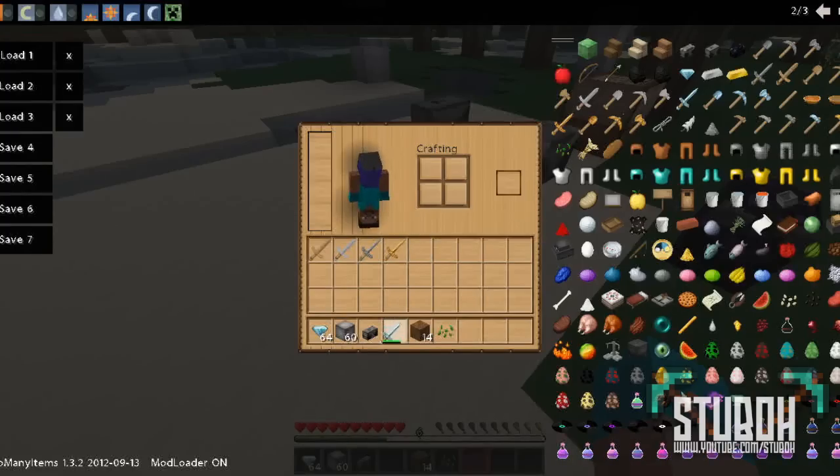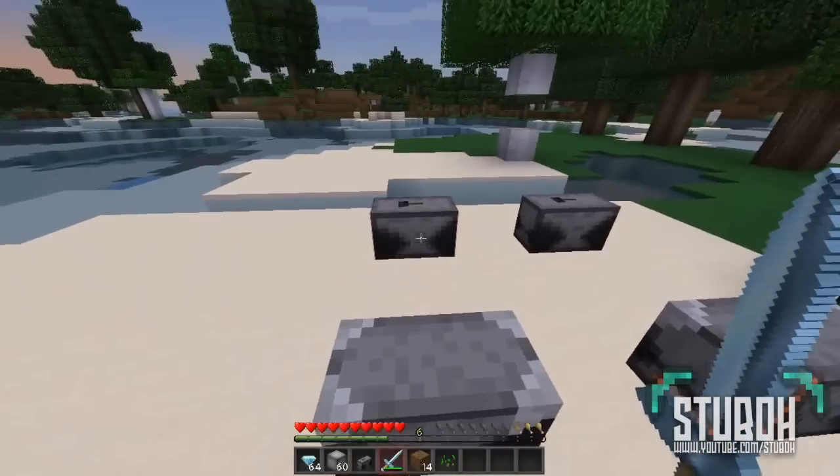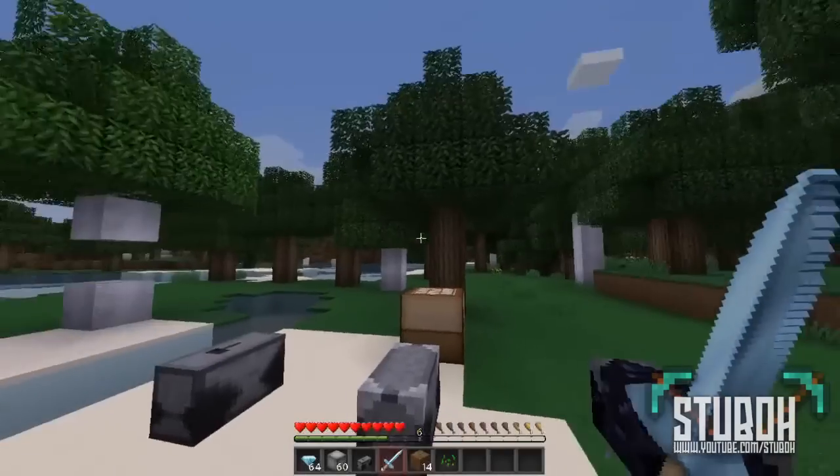Then you'll get your diamond sword or whatever — your diamond pickaxe, just any diamond tool. Walk over, same as the first one, left click, and there it is repaired.